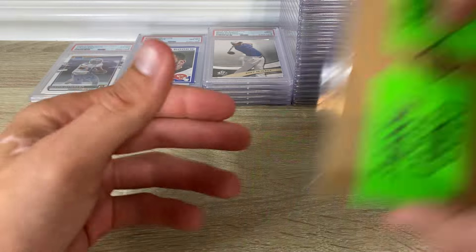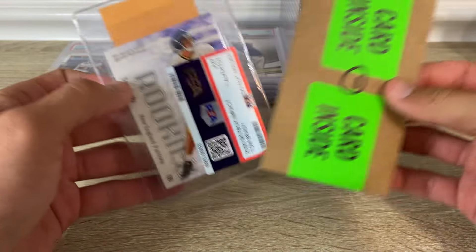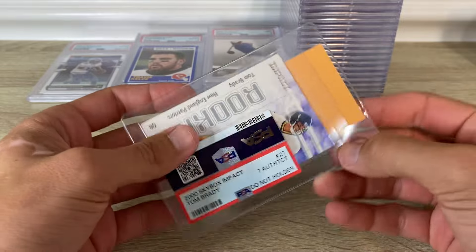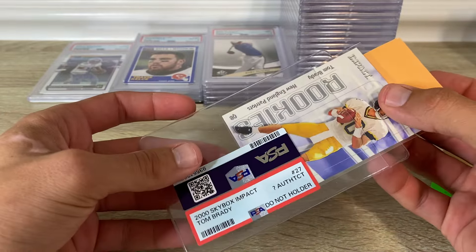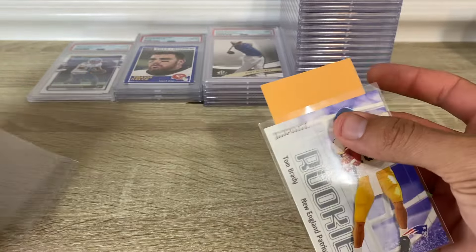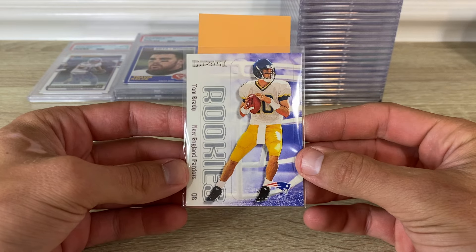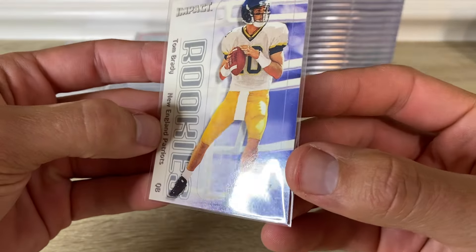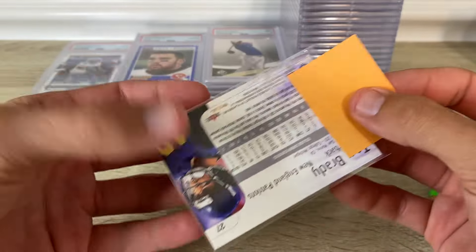One card didn't get graded out of 110 — just a Brady rookie. Questionable authenticity is what they had. It's one of the cleanest copies I've ever seen. There's definitely whitening on that corner and I think maybe the back edge has a tiny bit of chipping, but if you buy this card raw it's just — they're chipped.